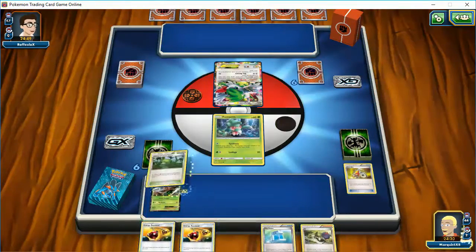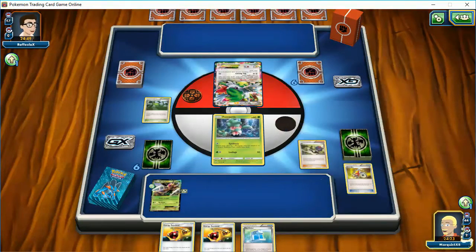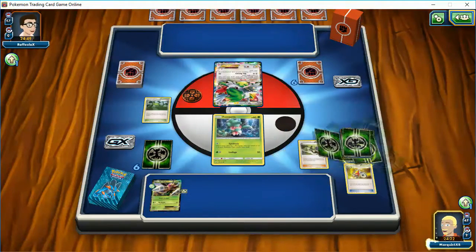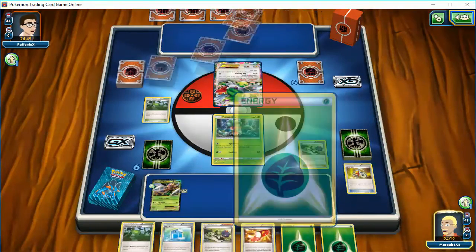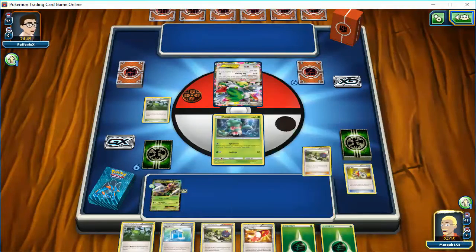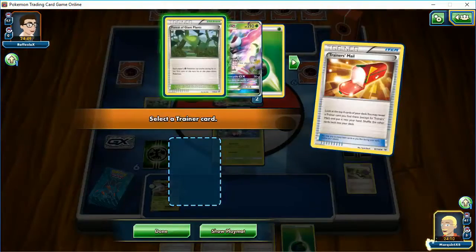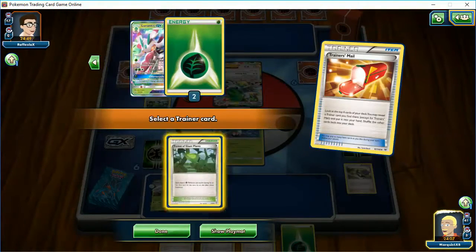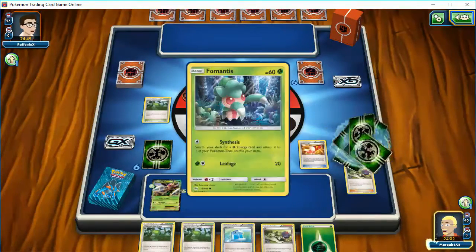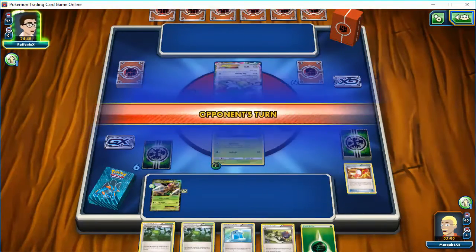I'm most likely just going to pass the turn. I can't attack right now anyway. I'm guessing I'm going to get an energy here — if I get a GX, then he can put it right on next turn. No GX yet. Maybe with Trainer's Mail? We'll put this in our hand anyway. We have an N, yeah we can put that in our hand. Nothing to do here — it only allows you to retreat because it's the first turn.